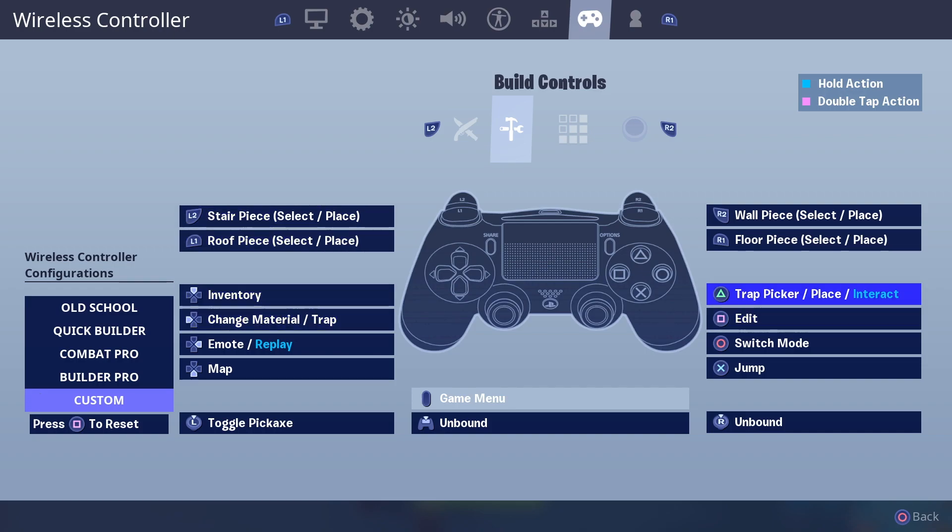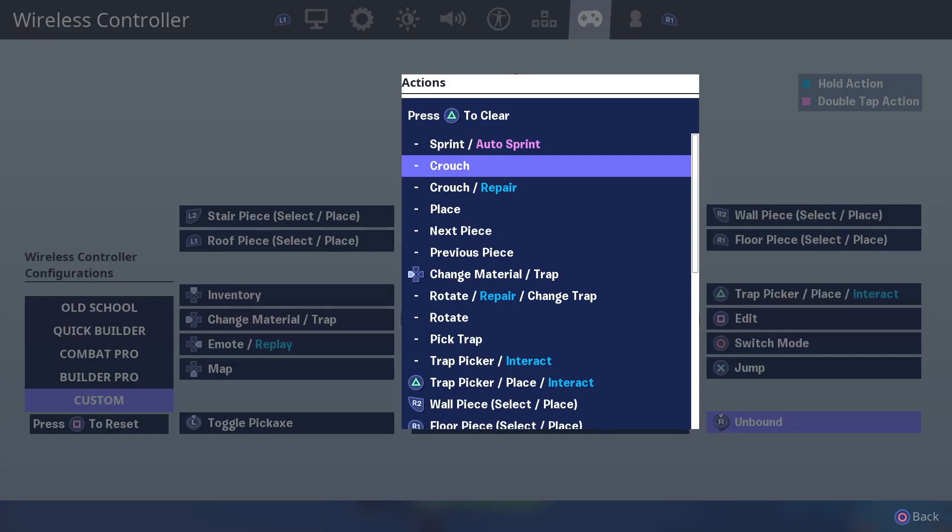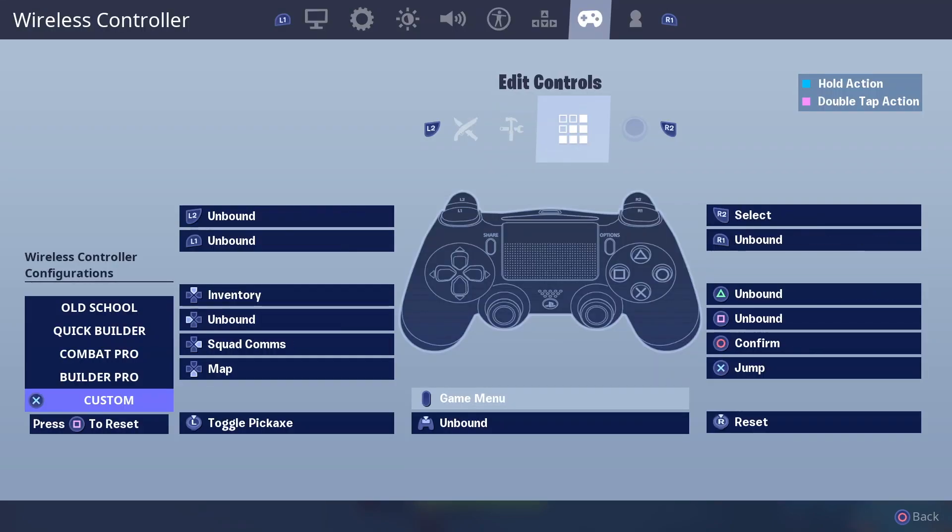En el lado de construcción tengo la trampa en el triángulo, la pongo rápidamente con mis paletas de atrás. Me aseguré de que cada configuración tenga triple edit, que es el nuevo meta de tener tres botones para editar. Como pueden ver en la parte de edit: yo edito con cuadrado, confirmo con el círculo y reseteo con el stick. Tres botones para editar es el nuevo meta que todos están usando.